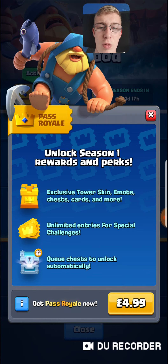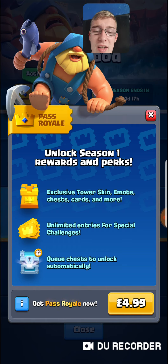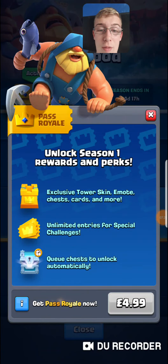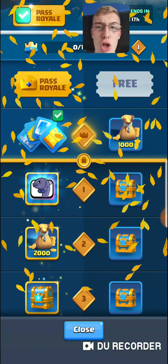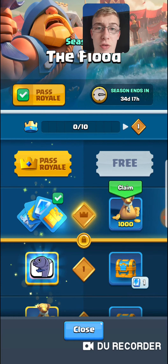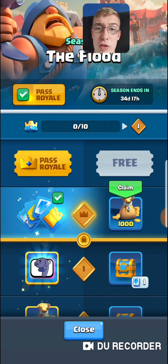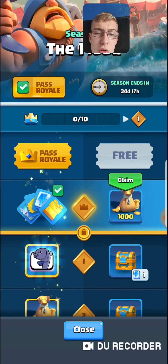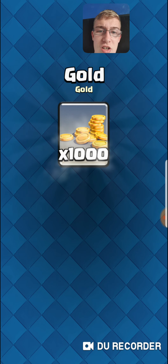You get an exclusive tacking emote, chess cards, and more — plus unlimited entries for special challenges, which is great. Normally if you get three losses you're out and have to pay gems to get back in. You can also queue chests to unlock automatically now. There we go — Pass Royale unlocked. Now I'm not restricted at all and I can fly through it instead of unlocking one tier a day.